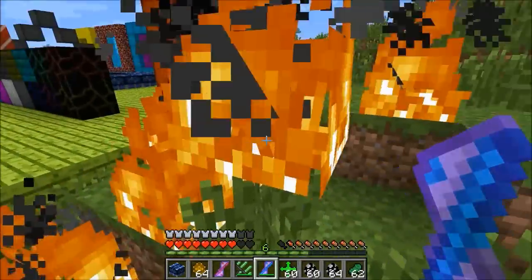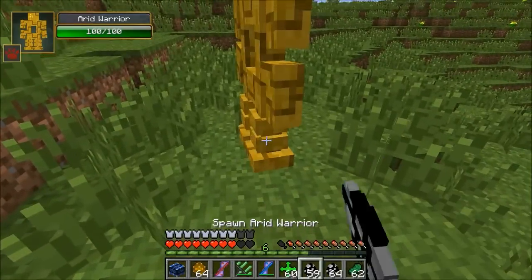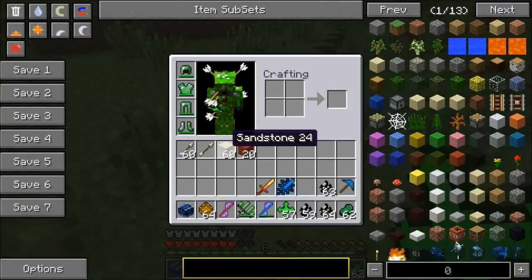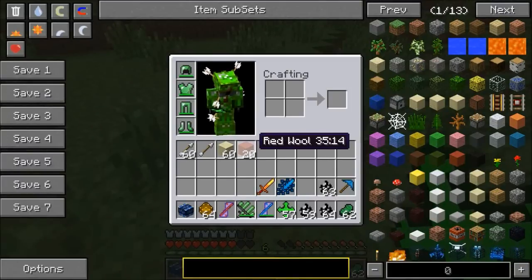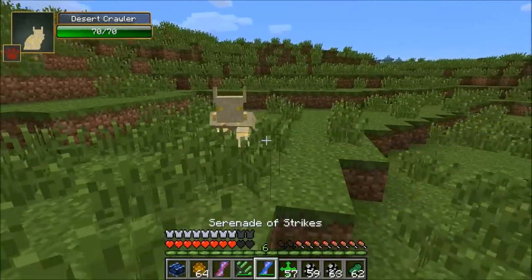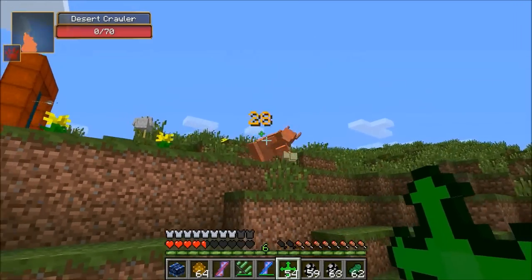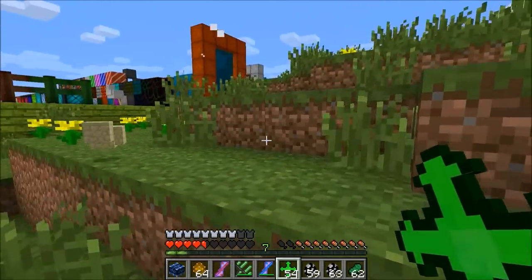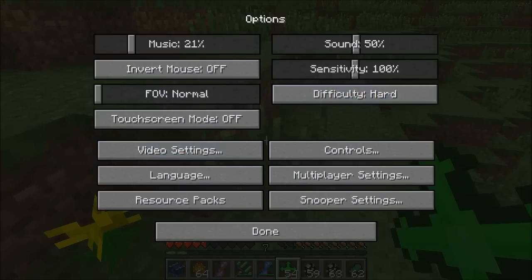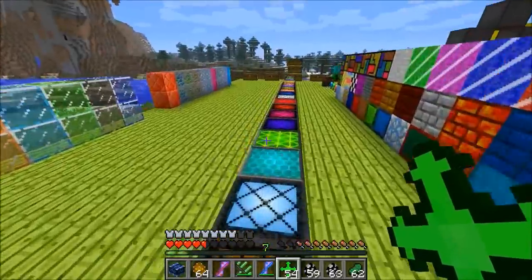Let's spawn in one more Arid Warrior just to see what he drops. You're going to see these dudes in the desert all the time — very common mob. He dropped some sandstone and some red wool, so it's an easy way to get red wool. The next one, the Desert Crawler, you can also see in the desert all the time. They have 70 health — he hit me once and that is powerful. It did like three or four hearts on me with the best armor in the game on. I'm actually on Hard difficulty — no wonder that scared me.